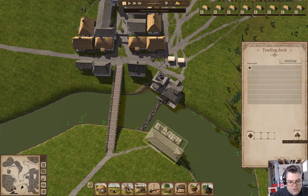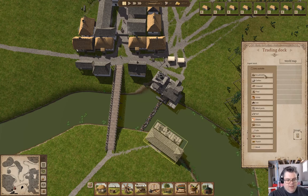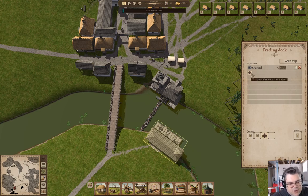We're going to hire a manager, hire a couple of workers, and we're going to add here — we're going to add charcoal, which we're going to set at 10,000 supply of that.